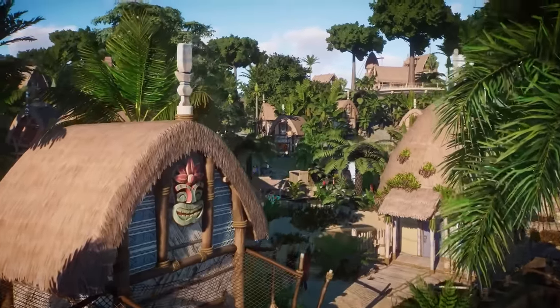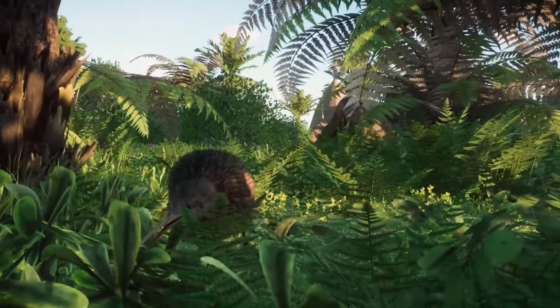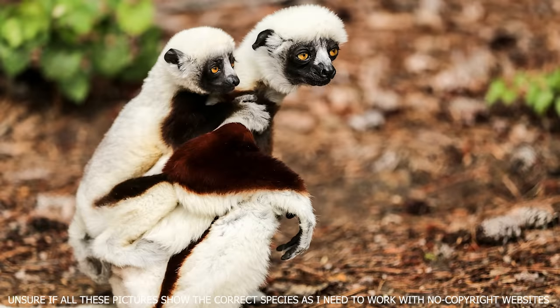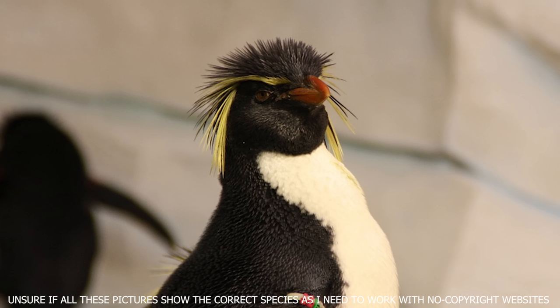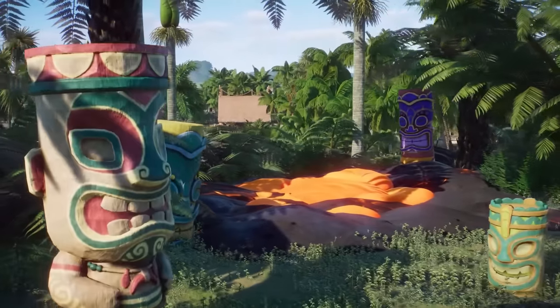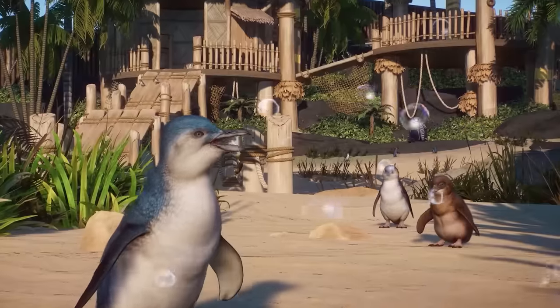We could also be looking at some kind of coastal pack, where many of the earlier mentioned animals could fit in super nicely as well. We could also be looking at other animals such as the Fossa, who can be found in coastal forests. Or how about the Southern Rockhopper Penguin, which I think would be such a fantastic addition to the game? Or what about the West Indian Manatee? As this would be a fully aquatic animal, the chances are unfortunately a lot less likely that we'd see a manatee added in the game like this. However, it is a very highly requested animal by many in the community, so I'm really keeping my hopes up for this one.